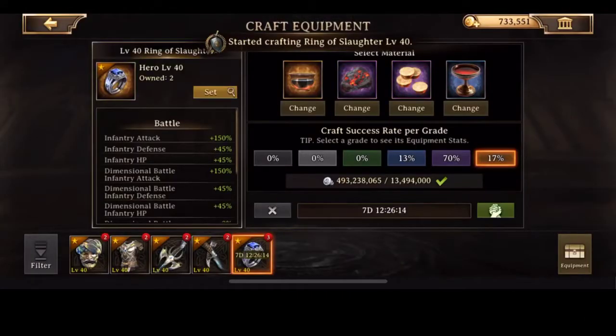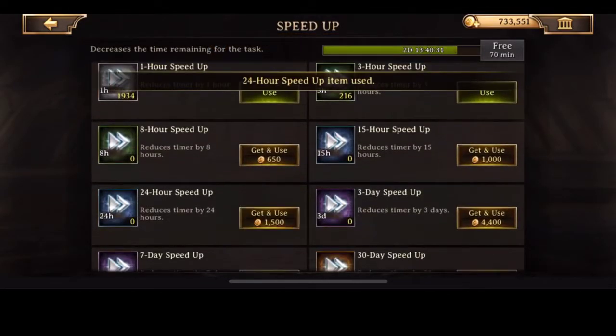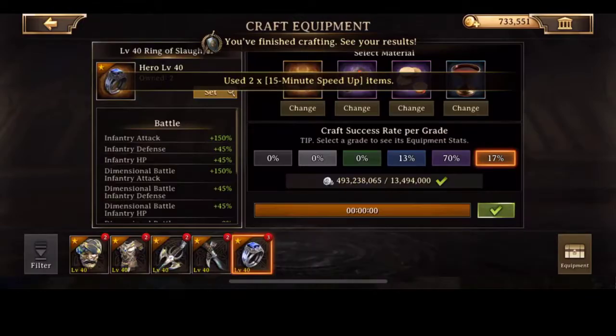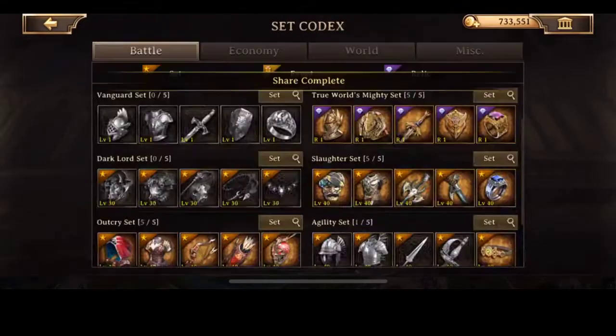Here we have our second set. Here we're crafting a little bit of slaughter. I also got some slaughter gear out of the whole ordeal, because when I got all of my silver packs, I was also able to utilize the gold event in order to get some slaughter. I also got some outcry, but I wasn't able to craft any outcry.